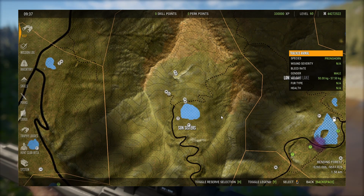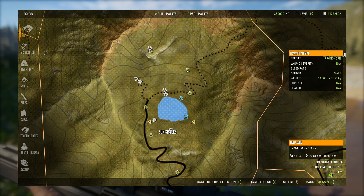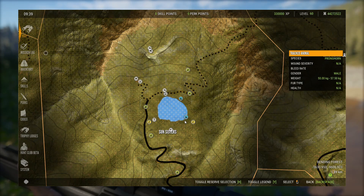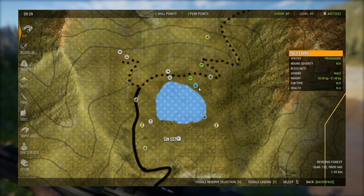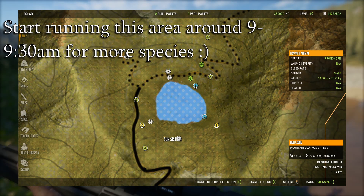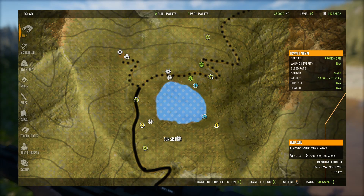For zones that include mountain goat, bighorn sheep, and cougars, I'd suggest first and foremost the area close to Sun Sisters. This lake has a significant amount of zones for mountain goat and bighorn sheep, as well as some turkeys that like to hide up in here. I would say come right around when mountain goat drink time starts — about 9 to 9:30 in the morning — because bighorn sheep drink from 8 in the morning till 21:00, so they're going to be here almost all day. Coming in for mountain goats, you'll also be able to pick off some bighorn sheep.